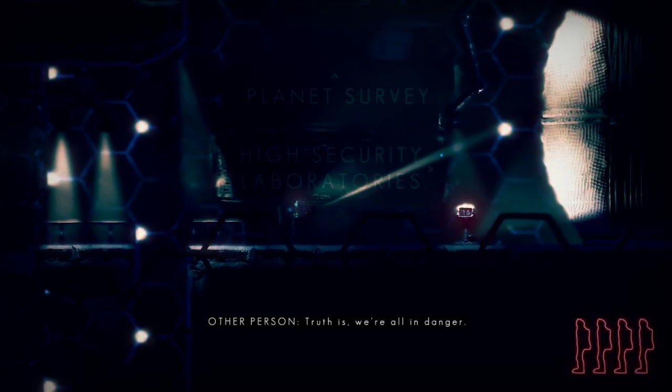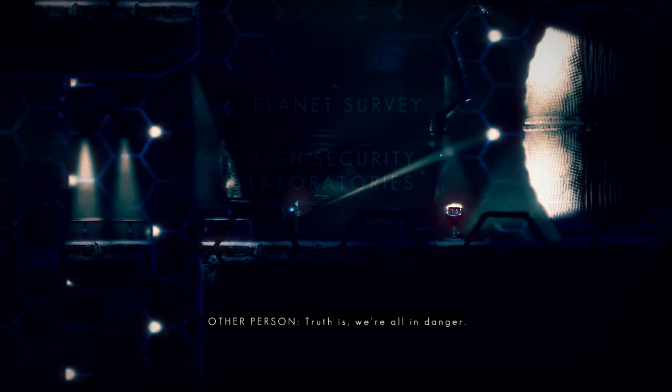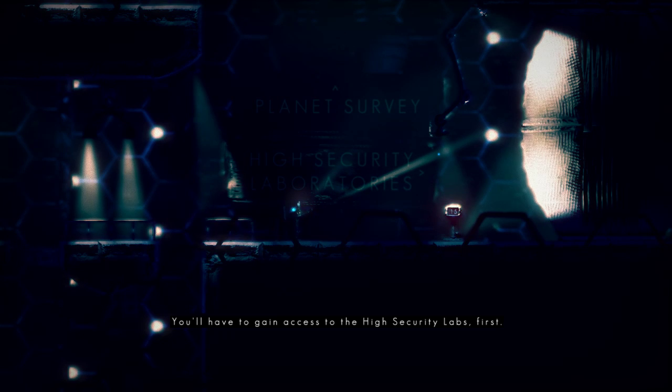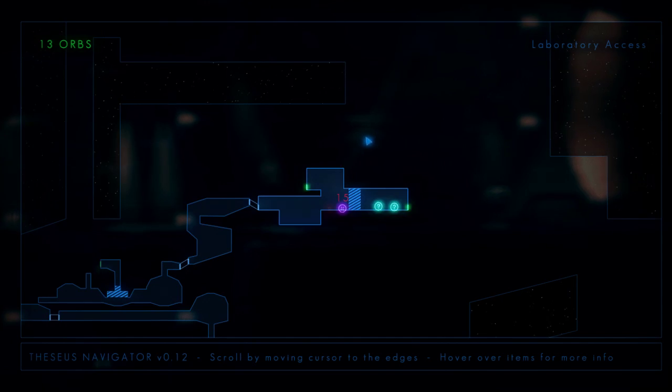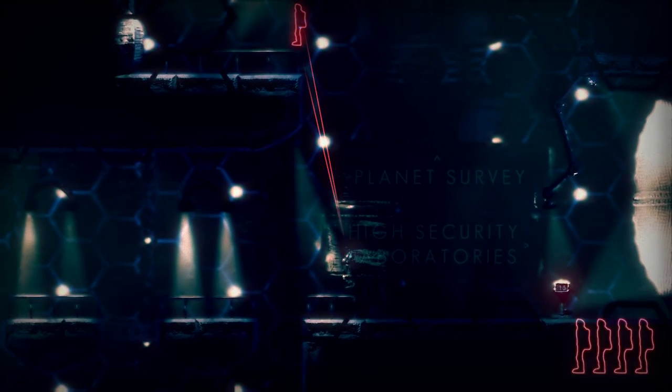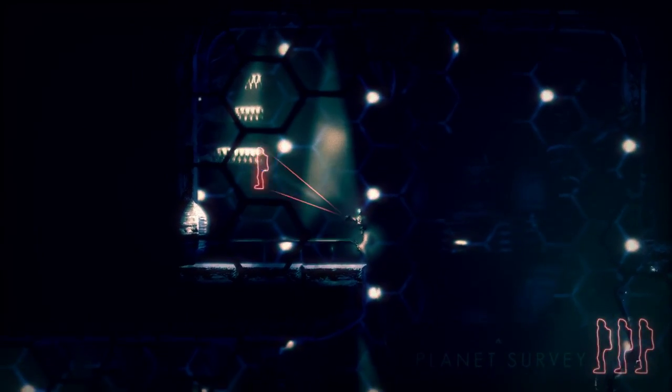The truth is, we're all in danger. Come meet me at Mine Sci and I'll explain. You have to gain access to the high security labs first. So this should be pretty simple — we just need two more orbs, but I'm assuming there's gonna be more than enough.